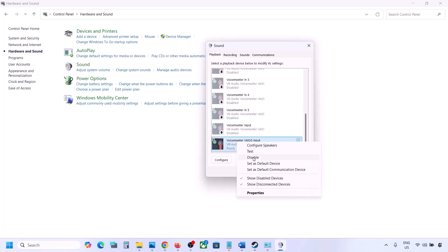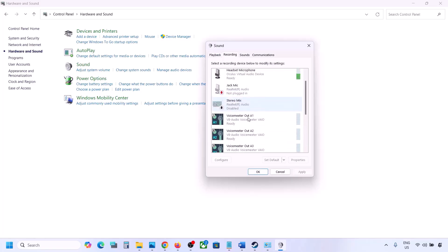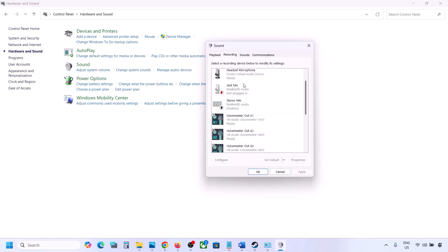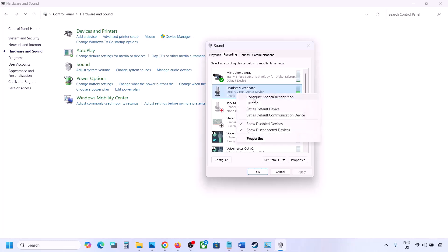Once you have disabled all unused audio devices, make sure your audio device is set to default — right-click and choose 'Set as Default' if that option is available. Do the same in the Recording tab: disable any other audio devices and make sure only the one you are using has a green tick. For example, disable the Oculus recording device if you're not using it.